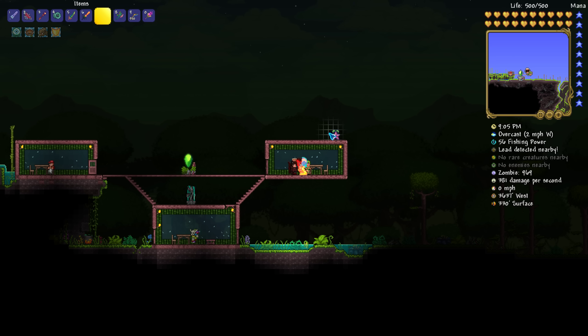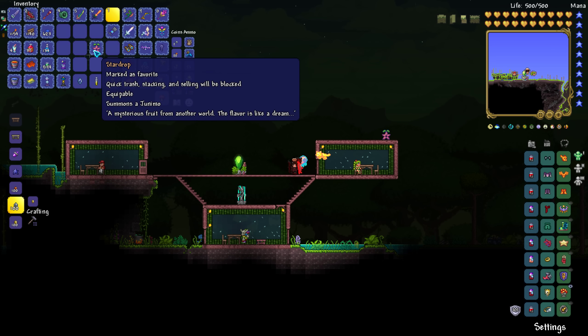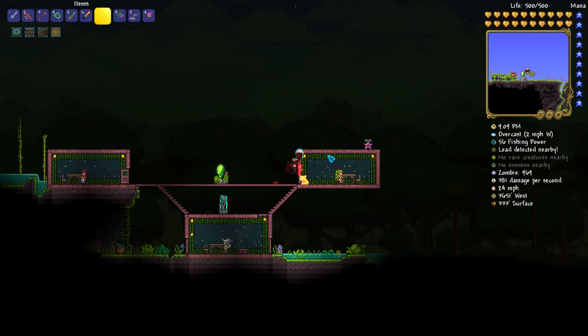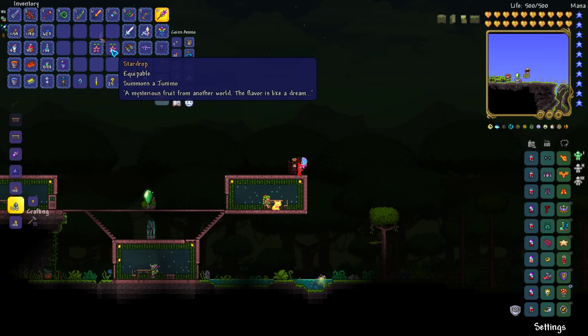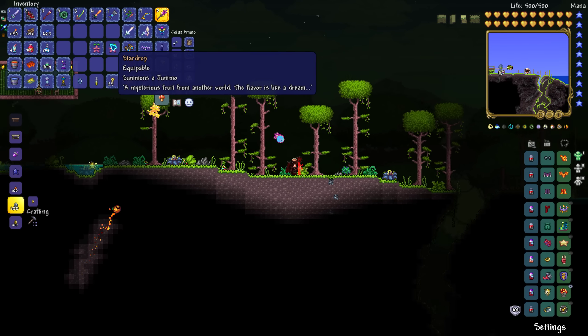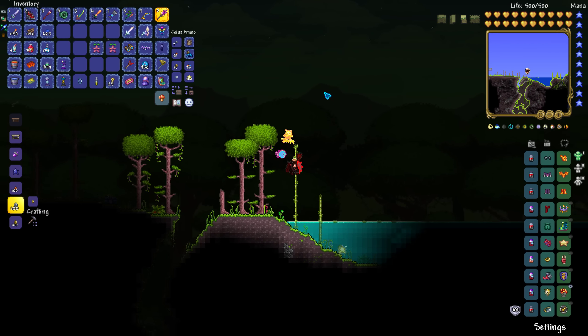And a Junimo pops up — pretty cute. There it is. A Junimo will pop out and give you a star drop. And that's it. That's pretty much how you get it. It's not really that hard, I'm sure any of you can do it. But yeah, that's about it. See ya.